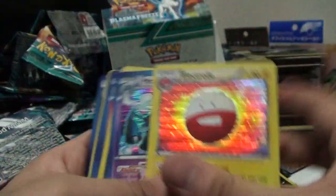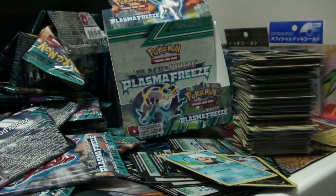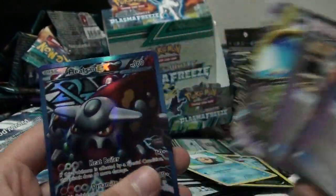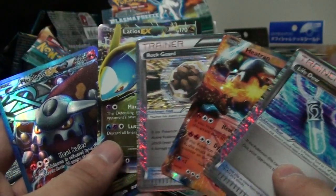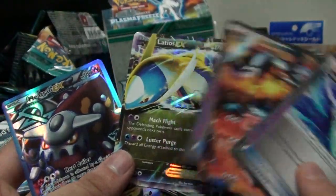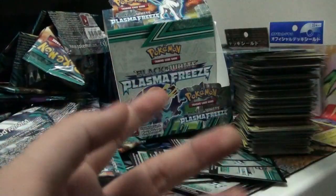Alright, looks like that was the whole box. Let's do a recap. Nine holos: Electrode, Metagross, Dragonite, Chandelure, Absol, Reshiram, Keldeo, Cofagrigus, and Umbreon. We got a Life Dew, a Heatran EX, a Rocky Helmet ACE SPEC, Latios EX, and a Heatran EX Full Art. If you're a player, this is a terrible, terrible box. If you're a collector, also terrible - because Heatran is obviously going to be cheap to buy, same with Latios. I want the expensive cards - I want that Latias EX. So that was my booster box - am I cursed with bad luck with booster boxes or what?